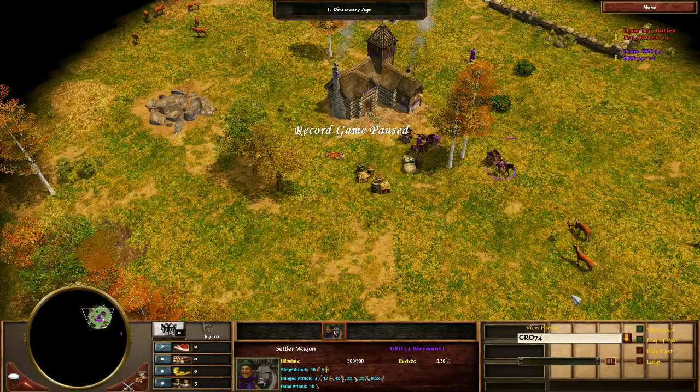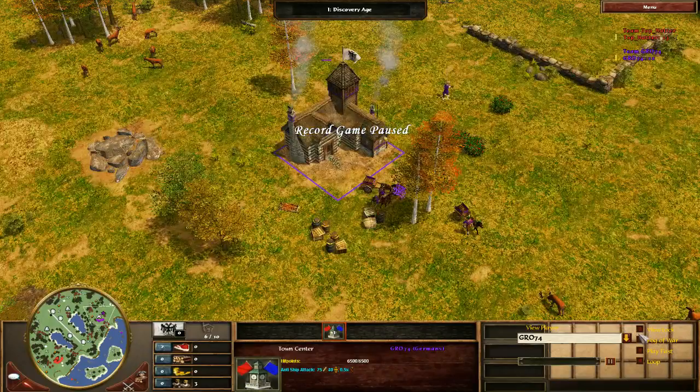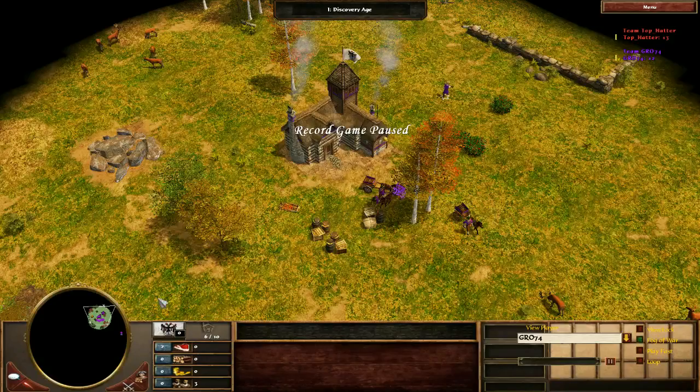I haven't watched this game yet, so this is my first instinct. Indeed, he is playing Germany. I'm going to pause the game right at the start. I just want to take a quick look around at the map. In general, for what I do with this, I'm just trying to help people improve. We'll be watching from Grow's perspective, the German player. He is against the Japanese player. One thing to note is the map is New England, which can potentially be a tricky map for this matchup, just due to the fact that your hunts can sometimes be a little wonky.